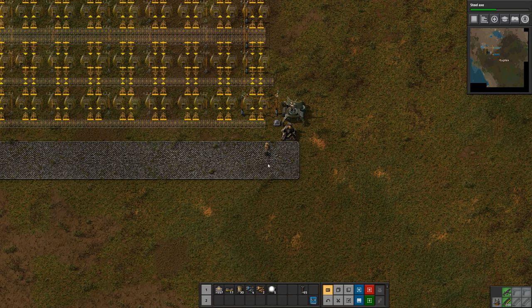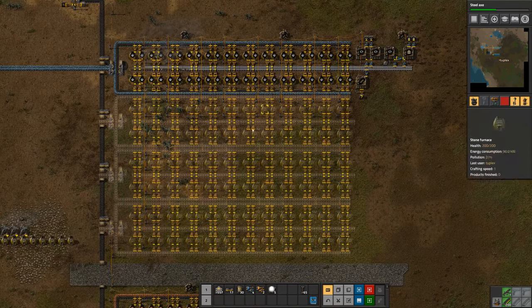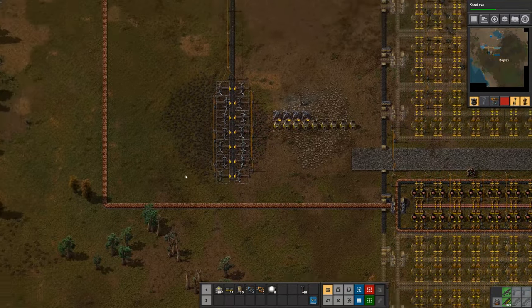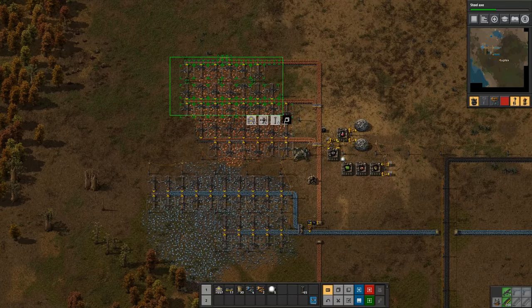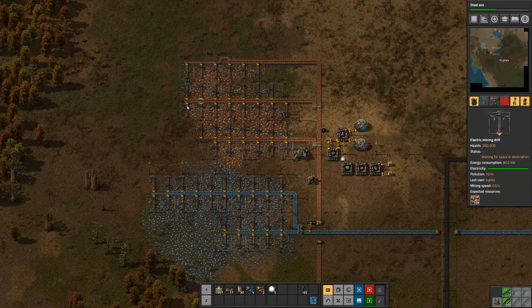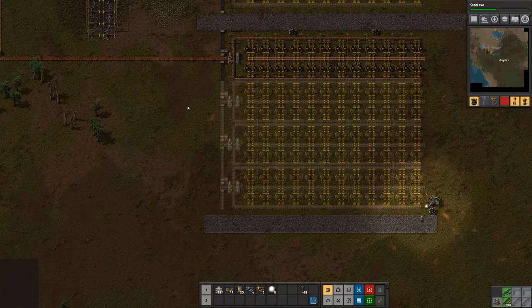Hi everyone, this is Duplex, welcome back to Episode 3 of our tutorial series. I'm down here at the south end of the base. As you can see on the map, this is the iron line that we set up. I did set up the copper line as I mentioned previously. I started by putting 15 mining drills on this copper patch, but I've got a few more now. Since the 30 almost covered the entire patch, I figured I might as well add a couple more drills to get everything completely covered. With this patch we're really only going to be able to run one copper line, but I did set aside space for three more so that we can have four.